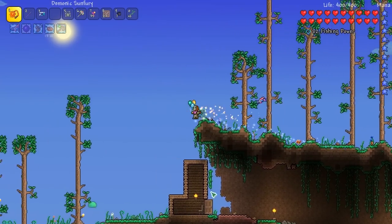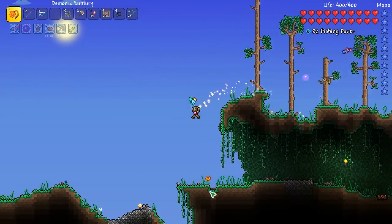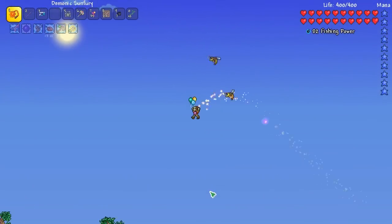I don't even know what's happening anymore. I destroyed this house so no one can spawn in it anymore, because I was tired of the guide spawning all the way over here. But yeah, I'll keep the Toxic Carp.